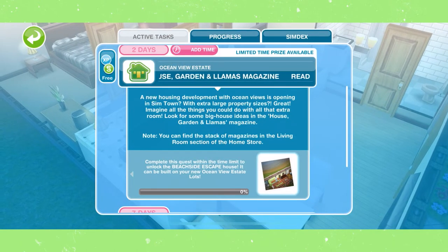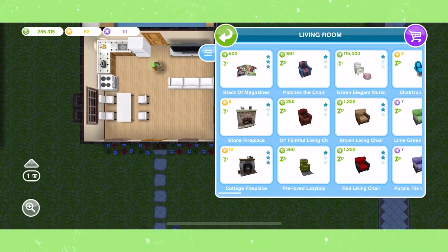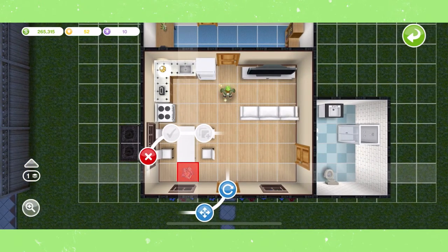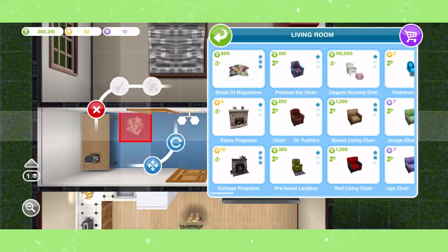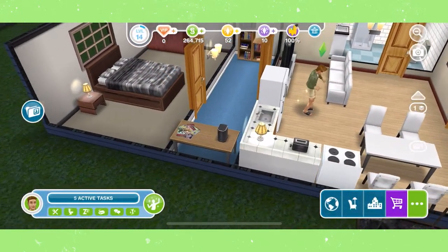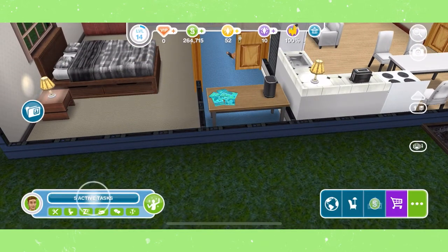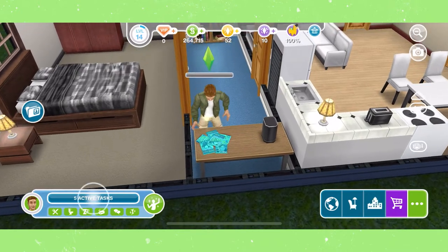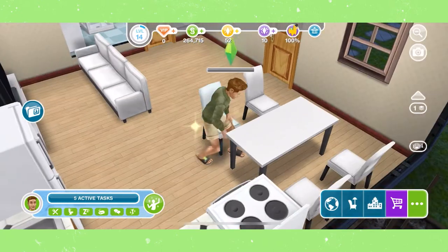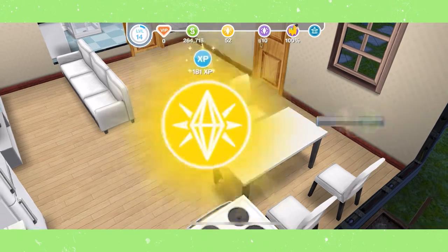Read House, Garden, and Llama's Magazine. You can find this on a stack of magazines, which can be found in the living room section of the home store. You should already have one from the previous quest, but if not, you can find them there. It will take about 45 minutes.